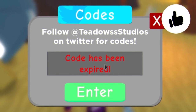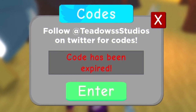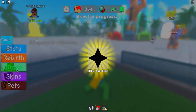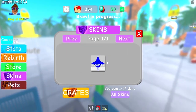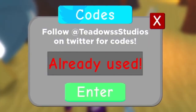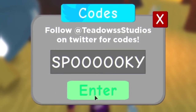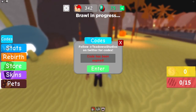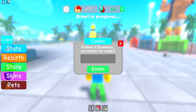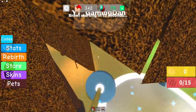Weightlifting Simulator 3 codes that are out of date: the following list is of codes that used to be in the game but are no longer available for use. Don't worry — if you have already put in these codes you won't lose what you got. How to redeem codes in Weightlifting Simulator 3: find the blue codes button on the left side of your screen and click it. A screen will open — type the codes in the blank area and hit the enter button to use them.